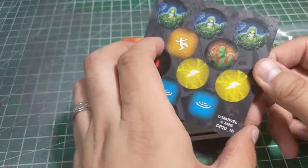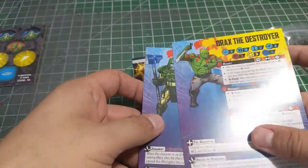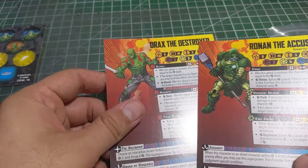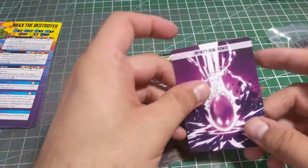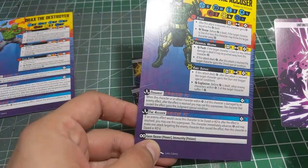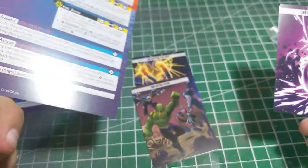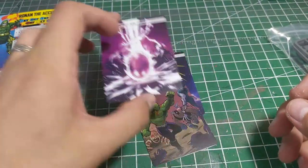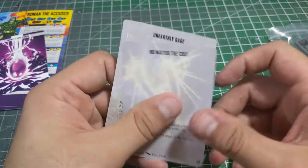So there we go — we got our tokens as per usual, and I've said it many times, I love the card stock they're using. We have our two cards right there, some solid artwork for both of them on both sides. And it looks like I was right — the Power Gem does come with this one, as there's something on Ronan for it. He is apparently a gem bearer, so in order to use the gems he does need to have that particular ability. So we got ourselves an Infinity Gem.